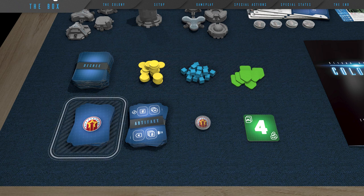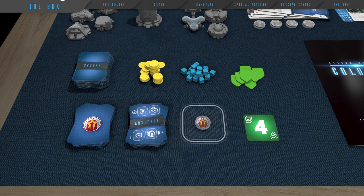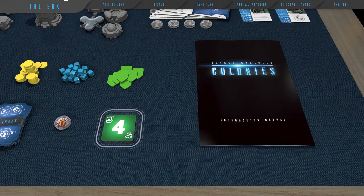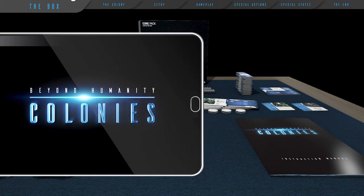Also included are the hidden goals card deck, artifacts card deck, governor's token, base amount of votes tile, and the instruction manual. To play the game, you will need a device with our app installed on it. The Beyond Humanity Colonies companion app is compatible with almost all Android and iOS-based smartphones and tablets.